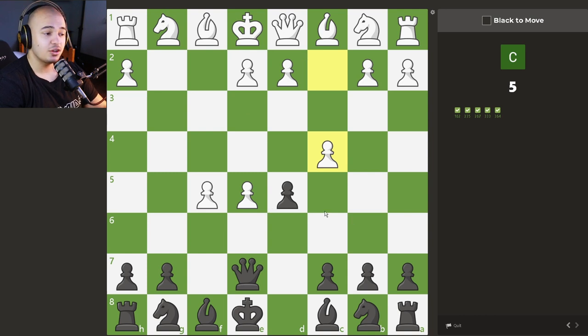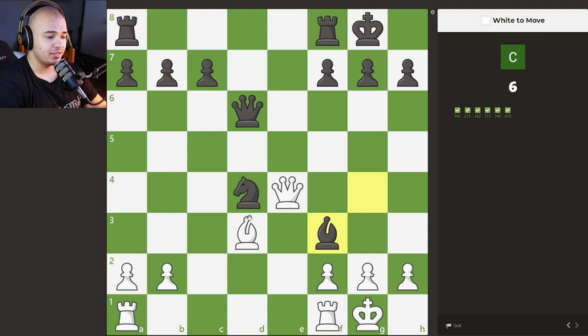This one is also a checkmate in one, and it's a very common idea. If you see anybody playing the f-pawn forward first followed by the g-pawn, you have this very common checkmating pattern of queen to h4, which is simply checkmate because the king has nowhere to go, nothing can block, nothing can take your queen. So if they push the f and g-pawn two squares forward in the beginning, you can simply just checkmate them.